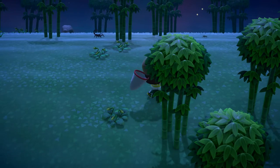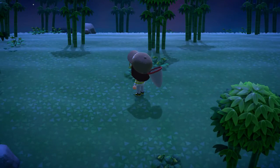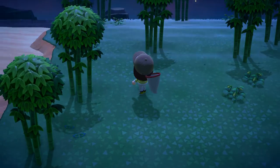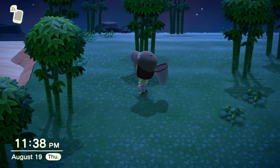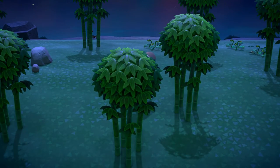The first thing I did was I picked all of the flowers on this island. They're bamboo trees, so they don't spawn bugs, but anything that spawns bugs — like the flowers or the coconut trees — those will keep spawning the less popular bugs, so you want to get rid of as many as possible.